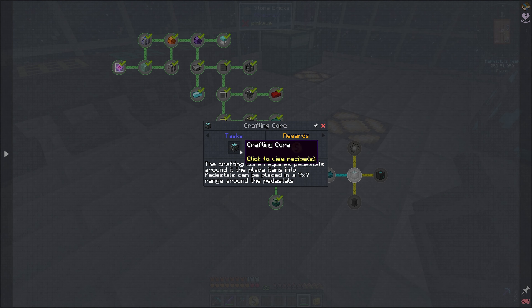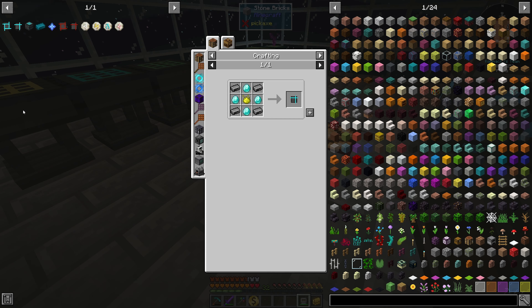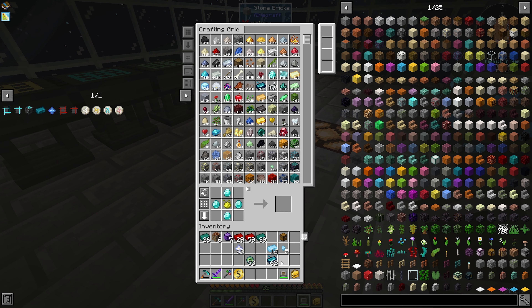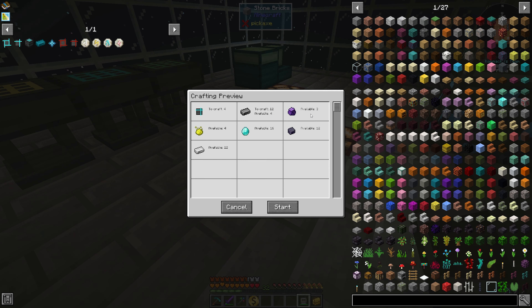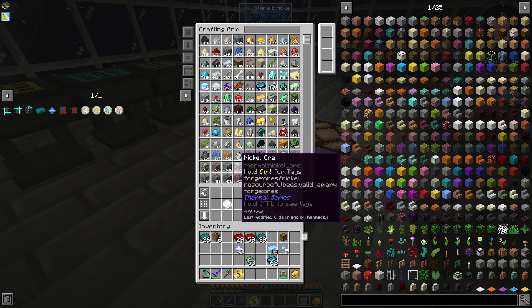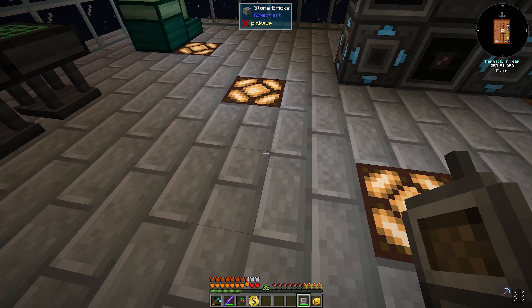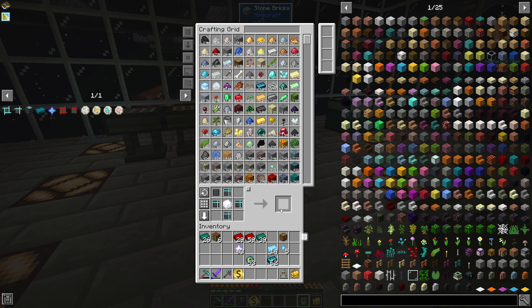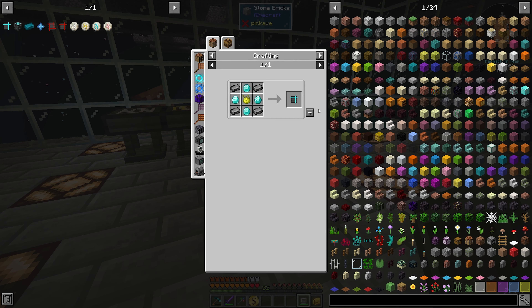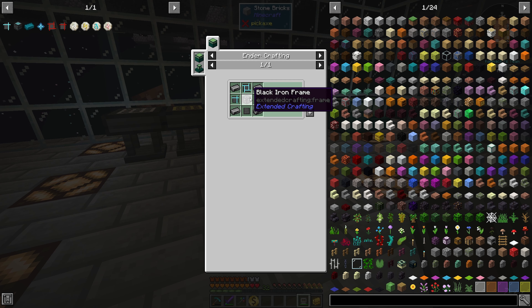The next item needs two of those and one of those, so let's get that going. I should have a lot of the pieces hopefully. I'll wait on that — I think it's pending crafting. We got one catalyst. We need two of these now, and one more — that's going to take a second. What else does this need? A black iron frame.